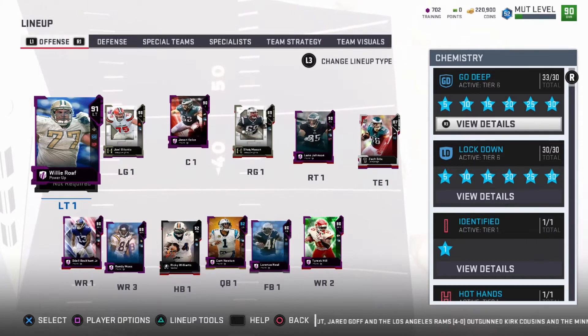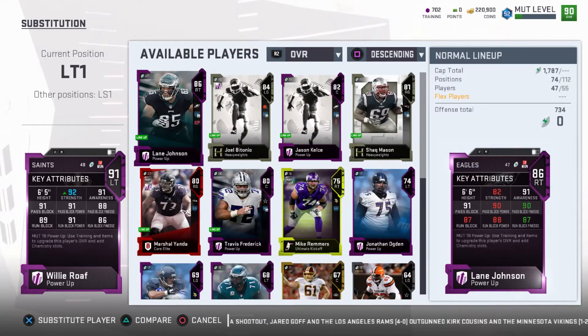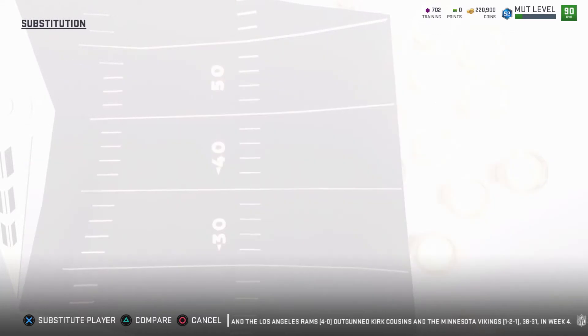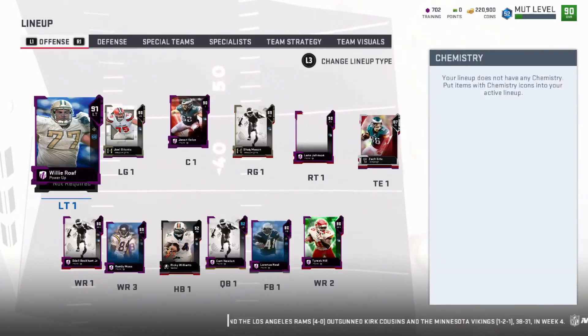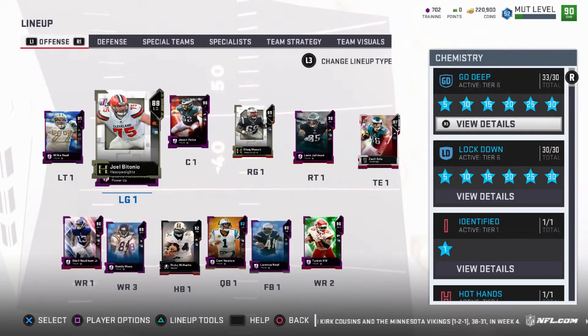We're gonna start off with the offensive line. So I had like over a million coins to upgrade my team with. I started on my O-line because my O-line was like the worst part of my team. So I got this legend Willy Rove, put secure tackle and secure pass blocker on him.